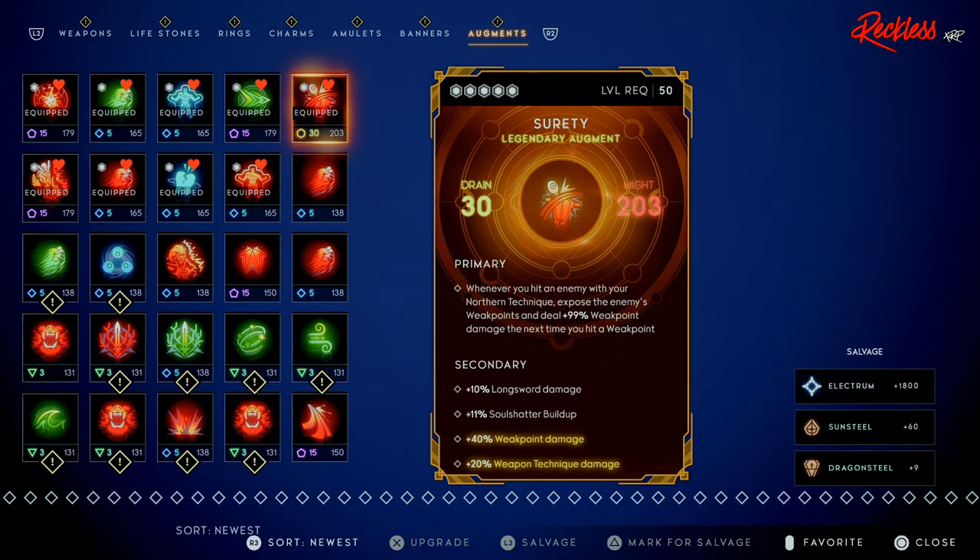Then we have the OP augment Surety — unfortunately I don't have a primal version yet but I'm still grinding. The primary reads: whenever you hit an enemy with your northern technique, expose the enemy's weak point and deal plus 99 weak point damage the next time you hit a weak point. Secondaries include long sword damage, soul shatter buildup, plus 40 weak point damage, and plus 20 weapon technique damage. I'll put an annotation linking to how to get Surety.